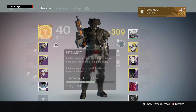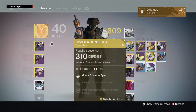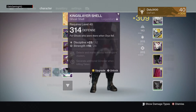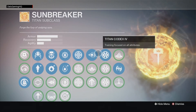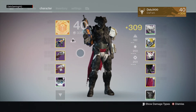For PvP armor, I obviously use Sunbreaker and I like to run Immolation Fist because it gives you explosive fire for free, so I don't have to use it up on my perk tree. That's basically it, guys. If you want to see a full class setup video for Sunbreaker, just let me know in the comments below. If you enjoyed the video, hit that like button, subscribe, and I'll see you in the next video — peace out.